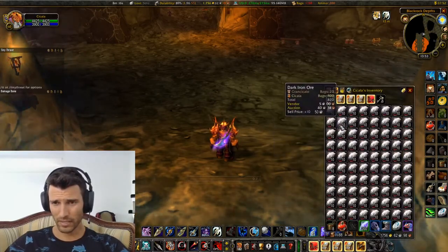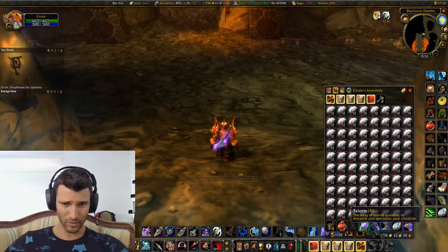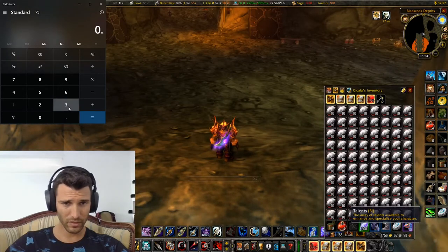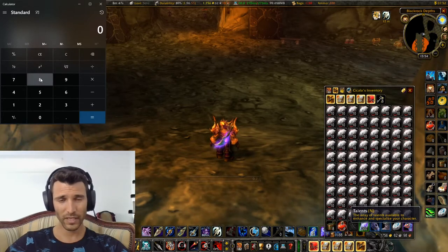As you can see, I've been buying for the last couple of weeks Dark Iron Ore off the Auction House. I only buy them when they cost less than 30 silver, and many times they've been a lot cheaper than 30 silver — but let's just say they all cost 30 silver. At least on my server, each bar costs 8 gold.